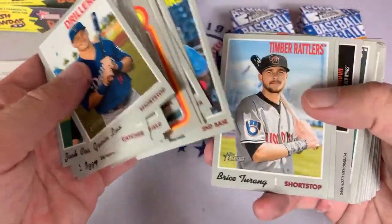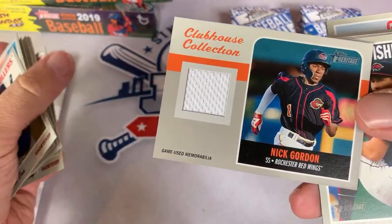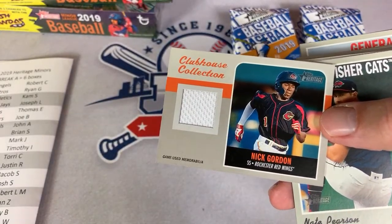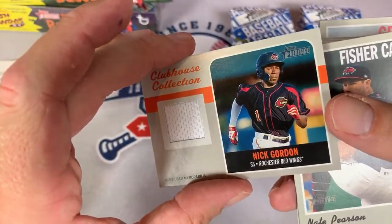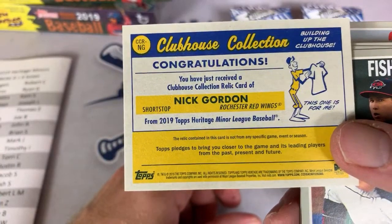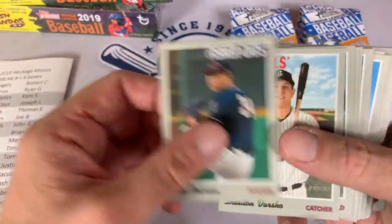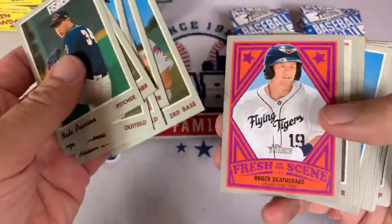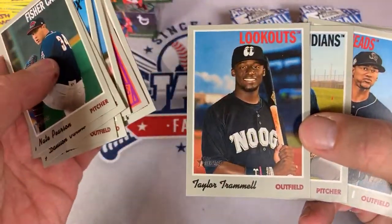What card are we most looking for? Obviously Wander Franco's. And there's our hit — Nick Gordon from the Rochester Red Wings, going to the Twins, so that goes to Justin J. You guys are going to have to look up a lot of these hits because about half the time it'll be someone I won't know right away. There's Taylor Trammell, and I think that might be him in his Reds uniform.